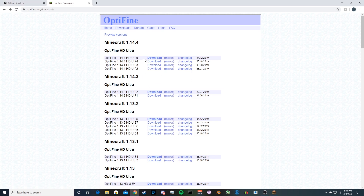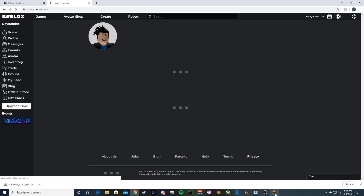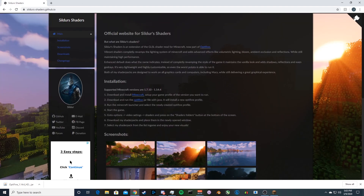On the OptiFine page, go to Downloads in the top right. Instead of clicking the main download button — which takes you to an ad page where you could accidentally click something and get a virus — you want to click Mirror instead. Then just click Download right there and it'll download. Always be careful on those ad pages; you never want anything leaked or installed accidentally.